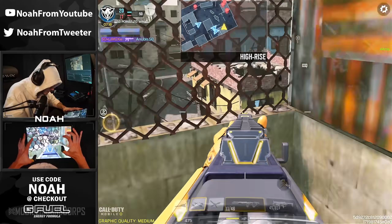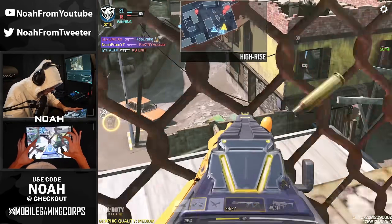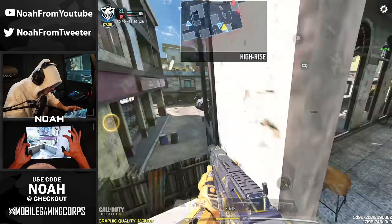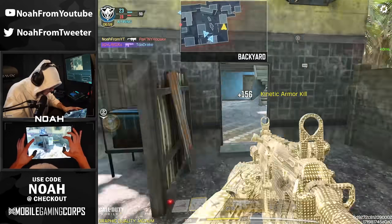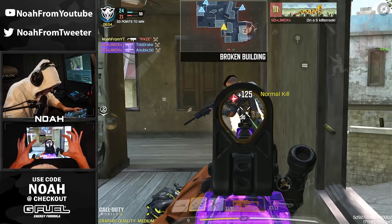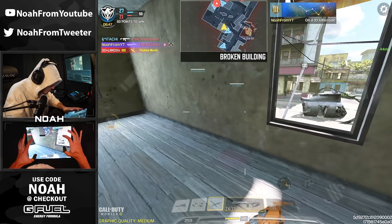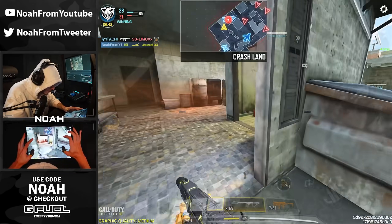Oh, we got a bunch of hitmarkers — there we go, they're still holding this down. I think I might get pushed here — I have the kinetic just in case they decide to man up. You know what, I'm going to do it — I know they're in here, got the MX9 secondary. Advanced UAV, got the Swarm. Even with all those kills right there, that didn't actually put us much in the lead — we're up by seven kills.